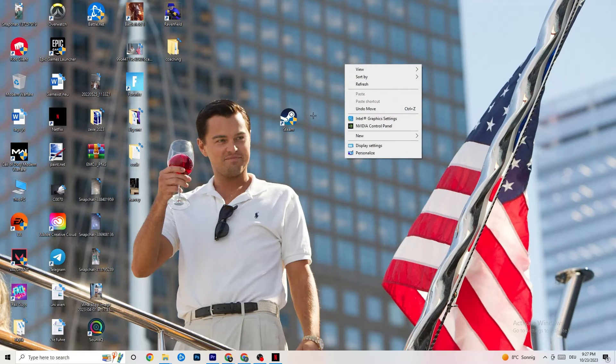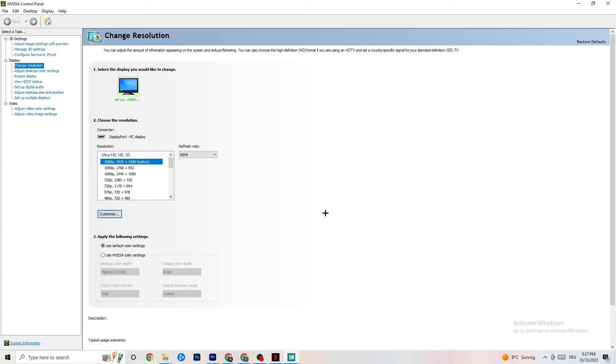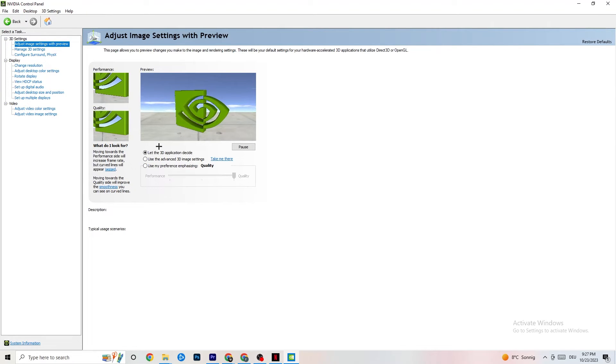Right-click on your desktop and open NVIDIA Control Panel. Go to Adjust Image Settings with Preview in the top-left. Enable 'Use my preference emphasizing' and you'll see a slider. I have mine on Quality because my PC can handle it, but if yours can't, pull the slider all the way to Performance. This won't impact quality as badly as you might think and will help a lot.